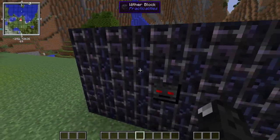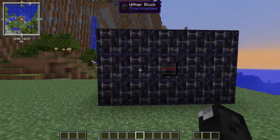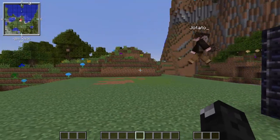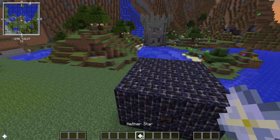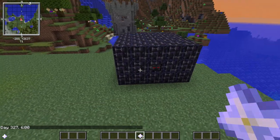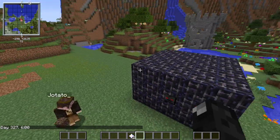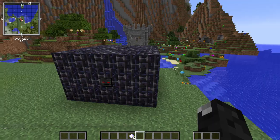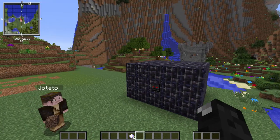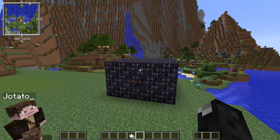You probably wouldn't visually see the wither in there if you broke the structure — it just spawns and is handled internally, which is the practical way to do it. This isn't overpowered; you're not getting a crazy amount. But if you have a good source of obsidian, we'll show you how setting up a small farm makes this a really strong way of producing nether stars.